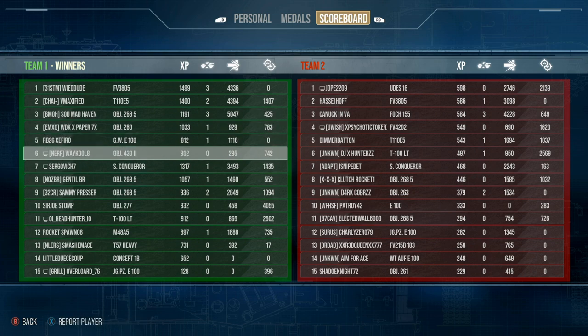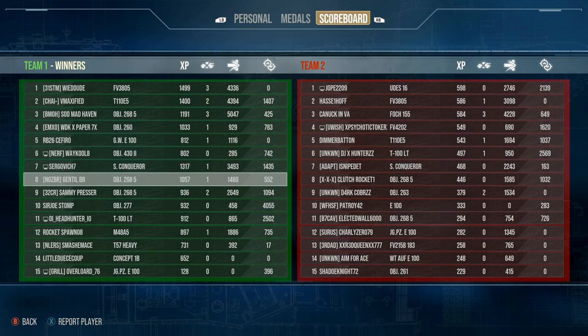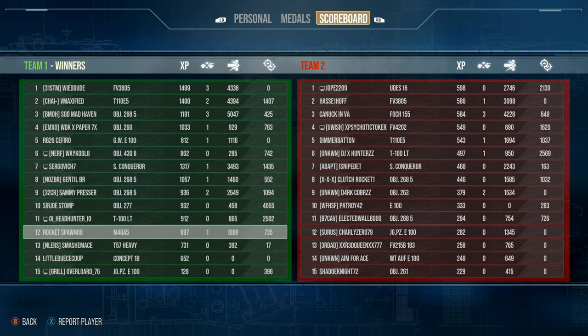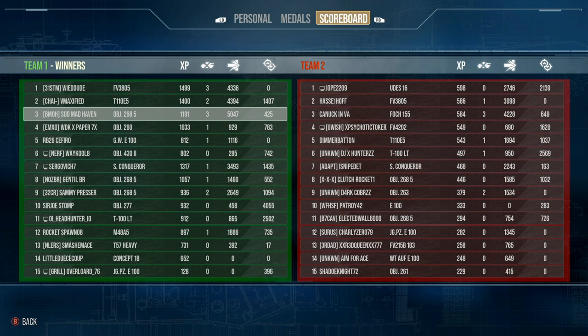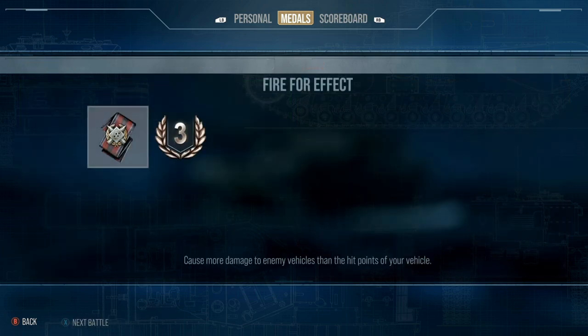I have been noticing that from 6th position to 1st, they were all alive at the end of the match, and from 7th down, they all died. 7th place was that Super Conqueror who died — top experience earner who died. So we actually took 4th place in this match. If we were to have the view range to help us scout out our own targets, we probably would have easily taken 1st on experience with the 5,047 damage that we did.